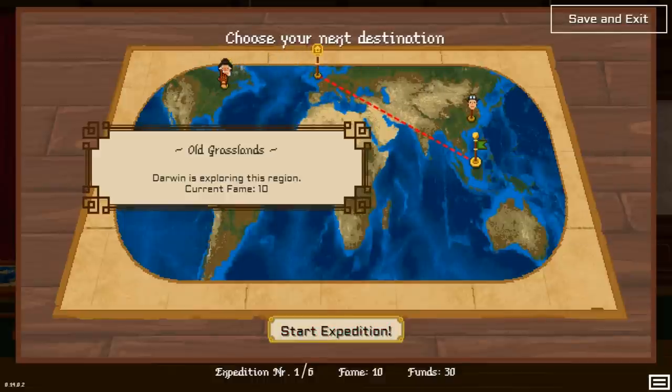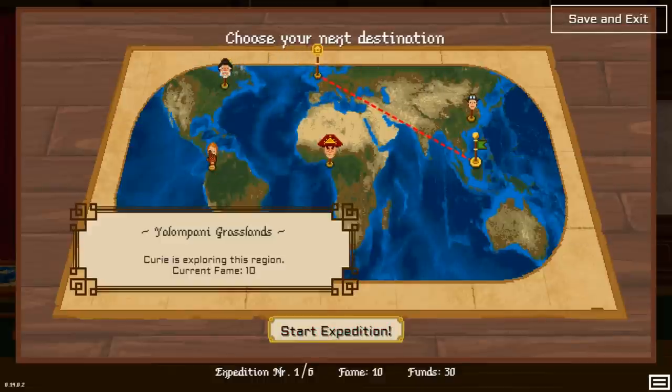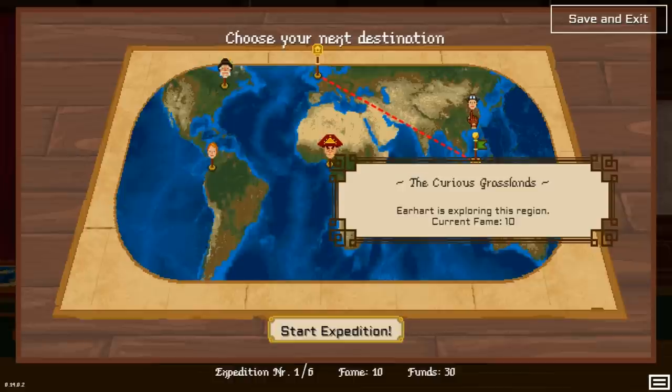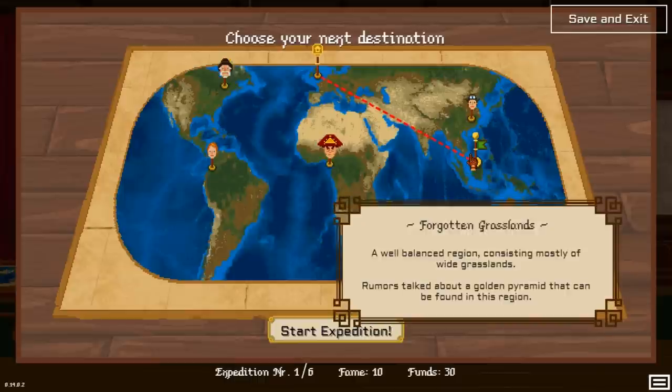Here is the map. Charles Darwin is going to all the grasslands. Marie Curie is going to Yompani Grassland. Crowley is going to the rich grasslands. And Earnhardt is going to the cutest grasslands. We got the forgotten grasslands in the land of Indonesia and alike — a well-balanced region consisting mostly of white grasslands. So let's go.